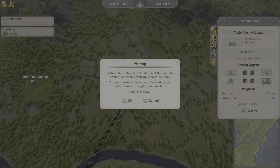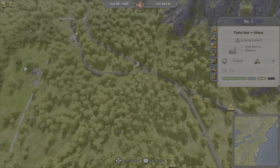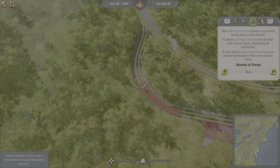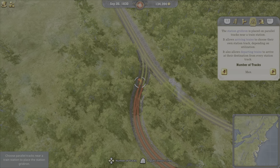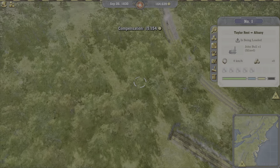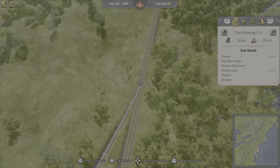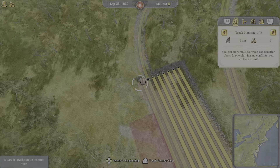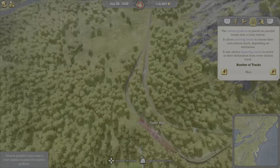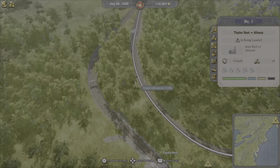The train line only enters Station Boston to turn around — the trains might lose time. That's a turnaround in Boston. I don't have a gridiron over here because I never set that up properly in the last video — I think it's because it's on an angle, so it can't build one. Maybe I can demolish these two and quickly rebuild this before it causes issues. Hopefully this solves the issue — this will make my trains able to actually turn around now. Should be good that way.